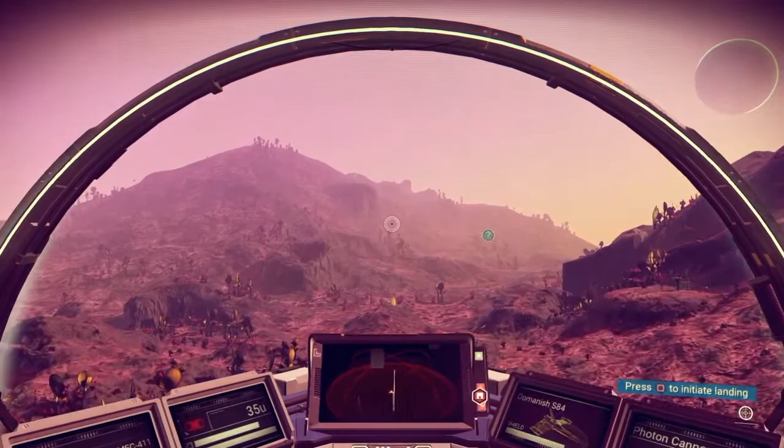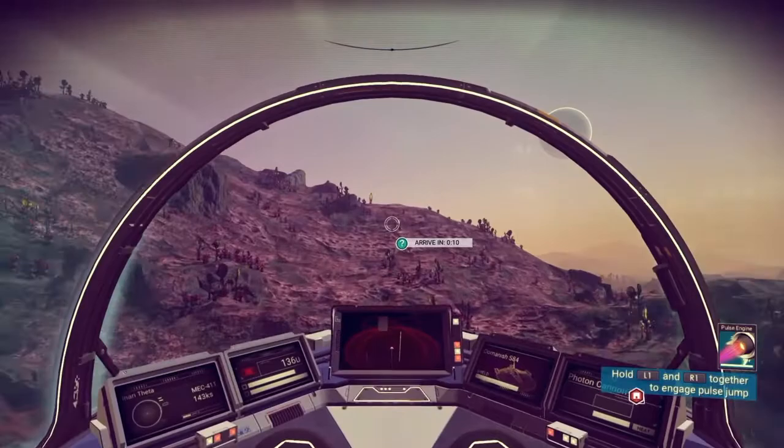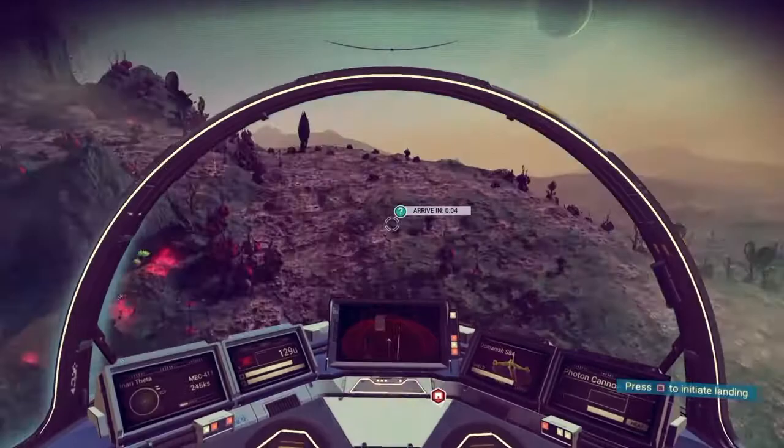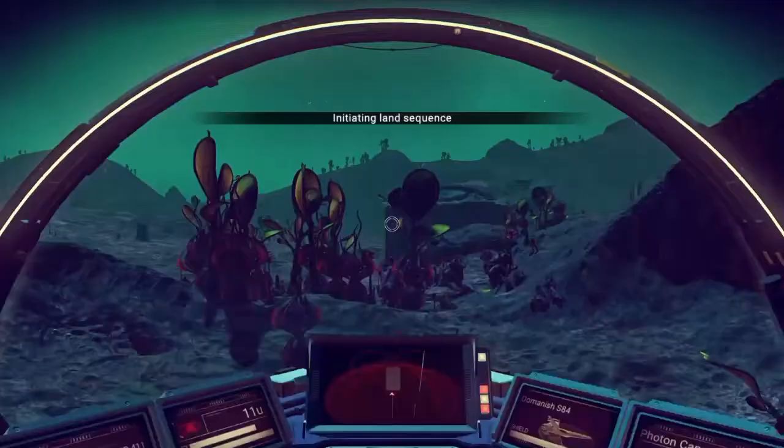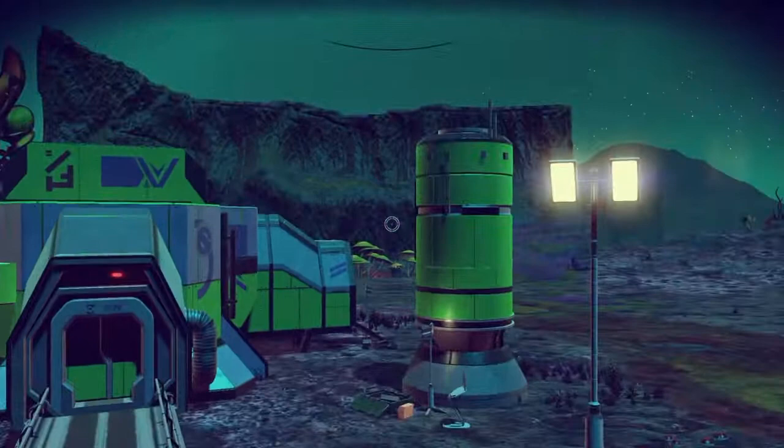A low pass over Inari Theta through the sunset reveals continental shelves with a jagged sort of beauty. I can see Inari Alpha on the horizon, still green, with a mantle of light on its side. The transition from day to night on Inari Theta is startling, and the alien landscape is almost unrecognizable by night.